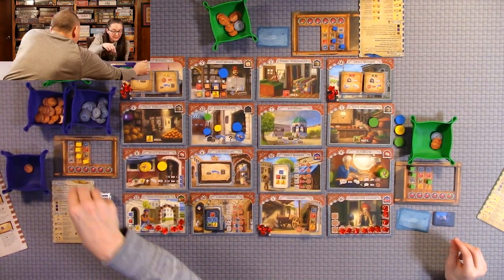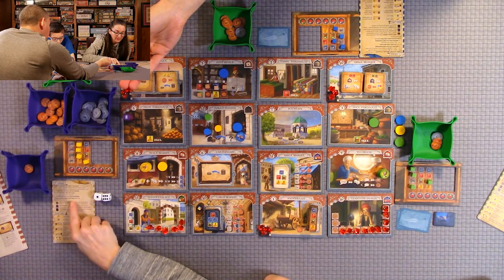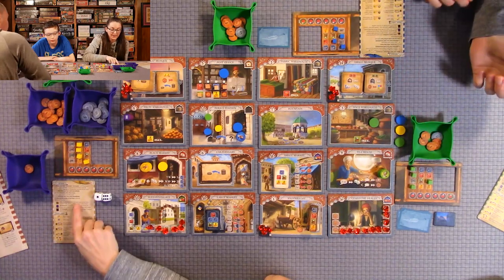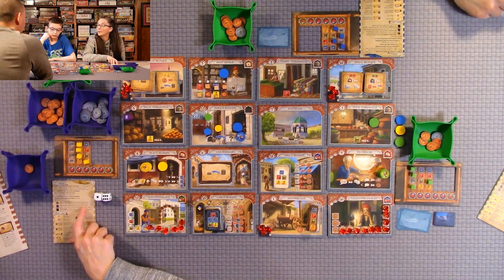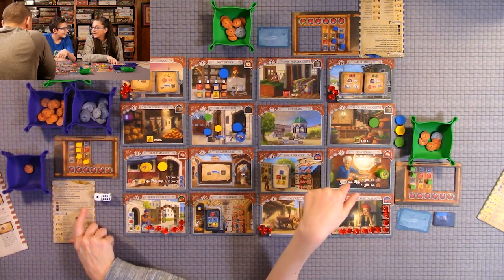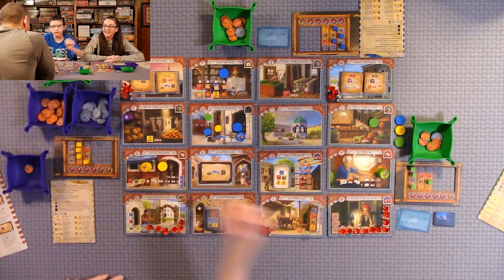Wait, I take that back — that rule is for the governor and smuggler. For the family members, you do not have to pay anything. You take one bonus card or you get three lira. I was totally wrong on that — so forgive me for getting that rule wrong. He chooses the bonus card for sure.